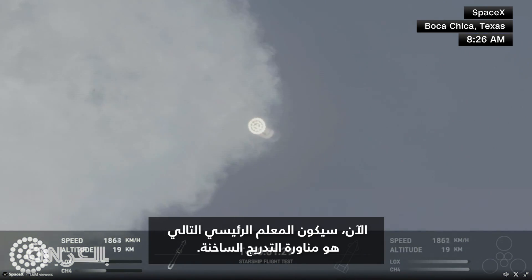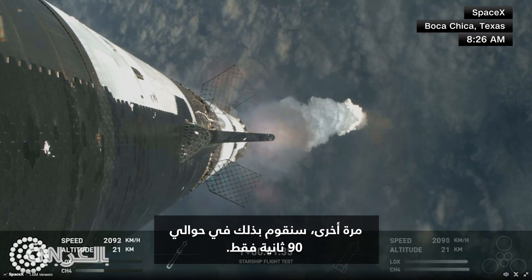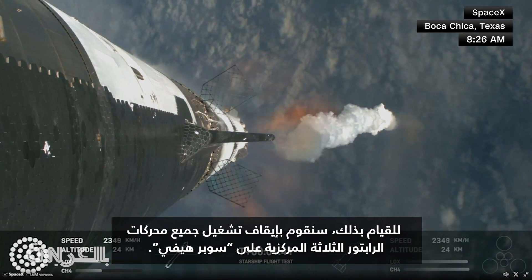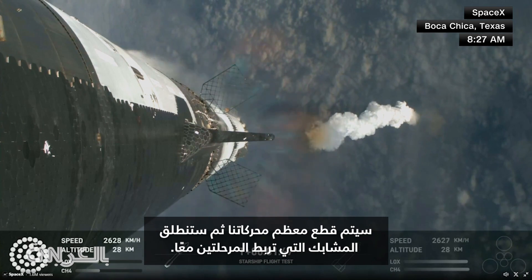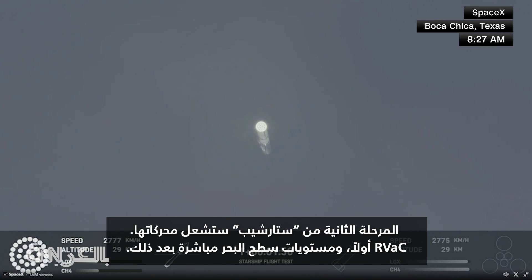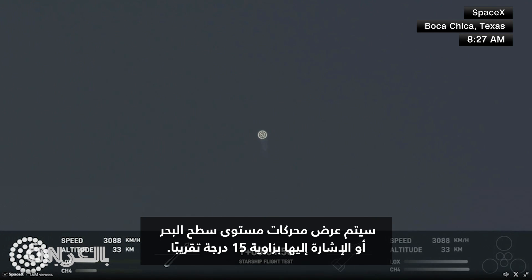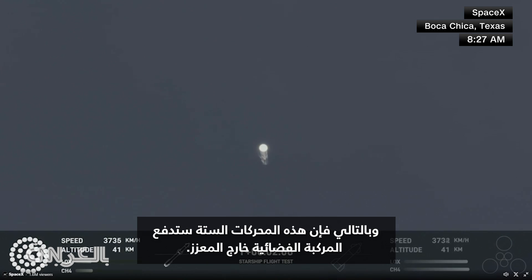The next major milestone is going to be a hot staging maneuver, and we're going to be doing that in just about 90 seconds. To do that, we're going to shut down all but the three center Raptor engines on Super Heavy — that'll be our MECO, our main engines cut off — and then the clamps holding the two stages together are going to release. Starship's second stage will ignite its engines, the RVACs first, the sea level engines right after that. The sea level engines will be splayed, pointed out at about a 15-degree angle, so you might be able to see those center right after, and those six engines will push Starship off of the booster.